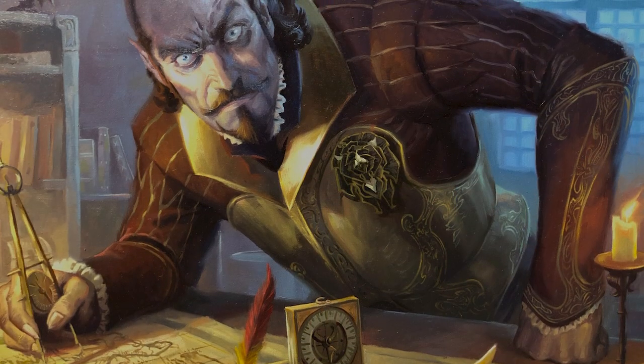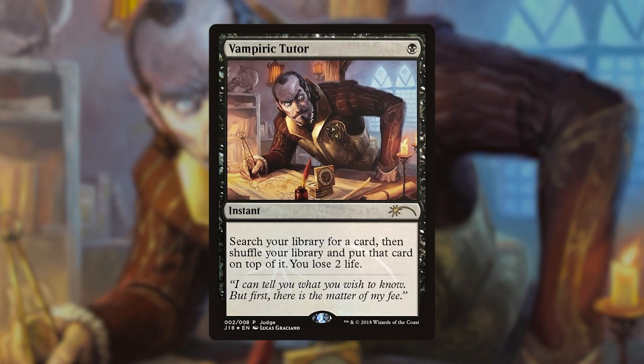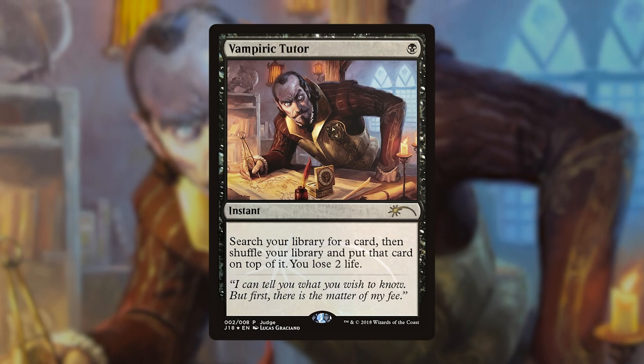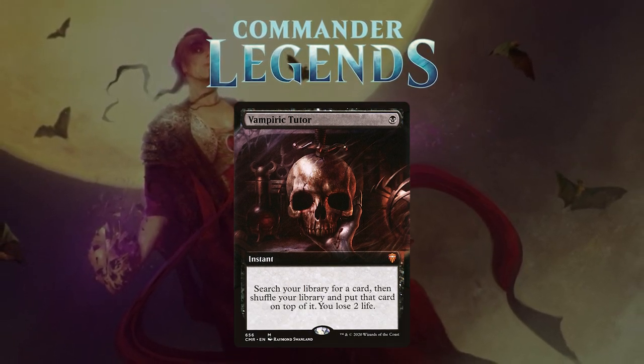It's always nice to expand the flavor of a card by adding characters from other planes in the artwork. Vampiric Tutor got another judge promo in 2018 featuring what looks like a vampire from Ixalan. The latest reprint for the card was in Commander Legends, which featured a borderless version of Raymond Swanland's art.